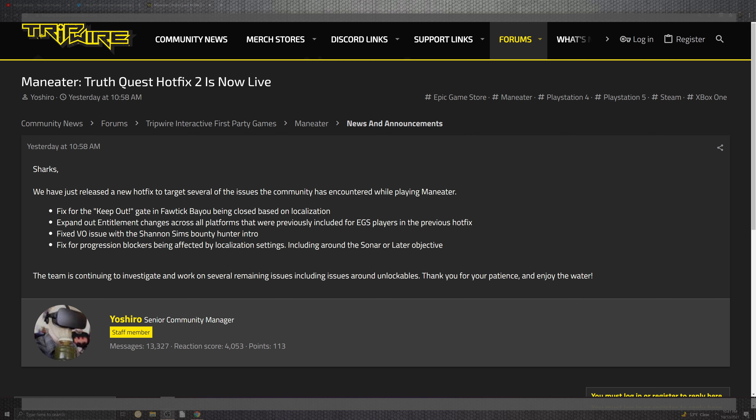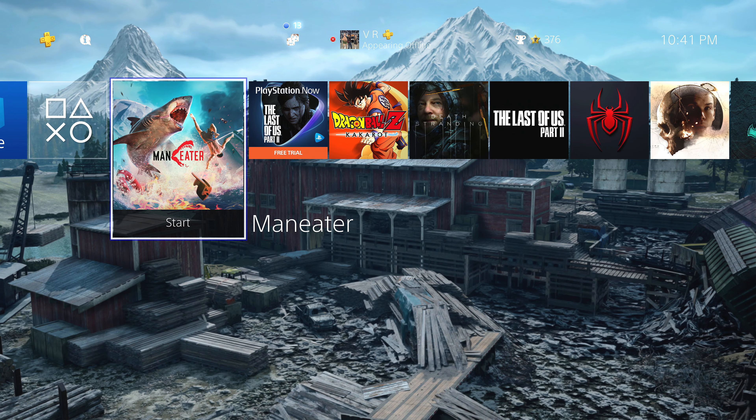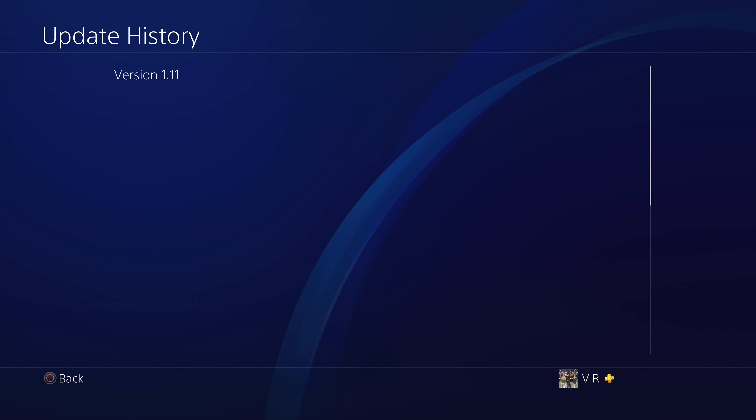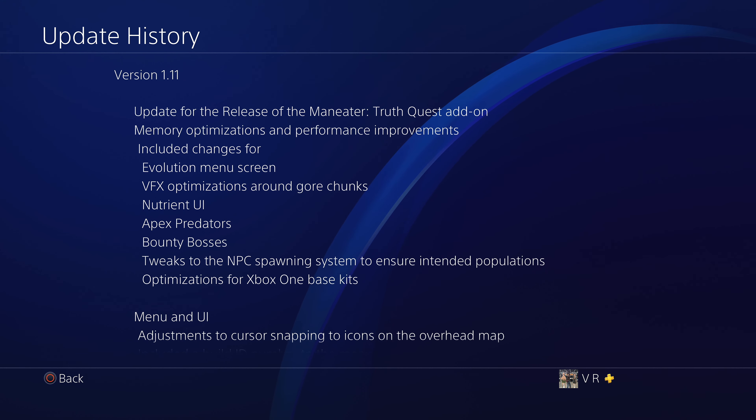What I was able to dig up, on top of that, is going over to the good old Flash and PlayStation 4. We go over here and we're greeted by a little bit more than meets the eye. We can see that the memory optimization and performance improvements were not listed directly on top of there, including as far as the evolutions menu screen, the VFX optimization going inside of the gore chunks, the nutrient UI, the apex predators bounties on top of the spawning system enclosed inside of the population inside of the Xbox One base kit.